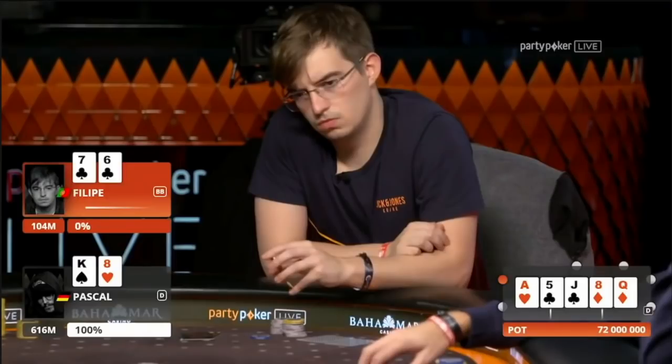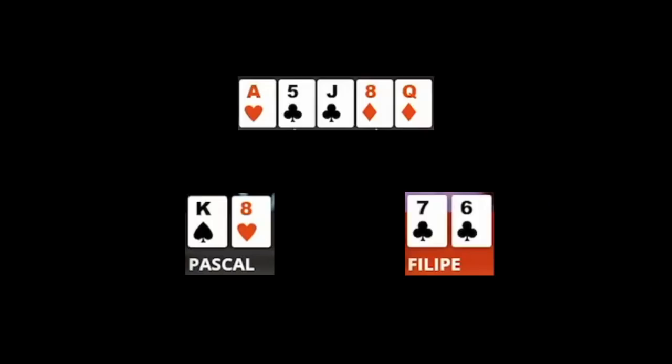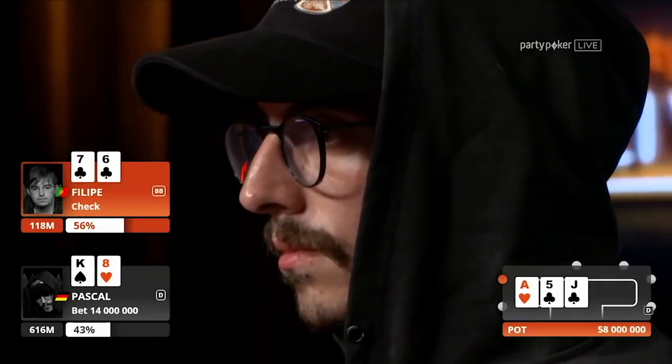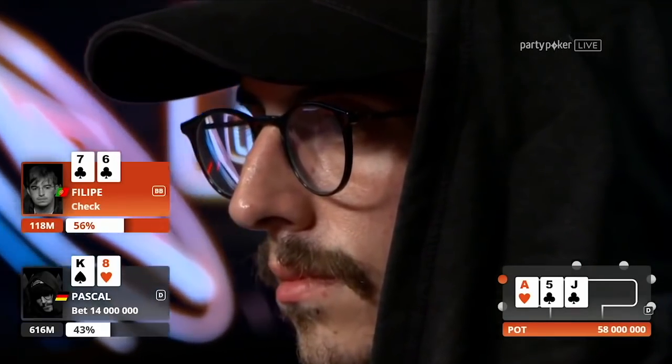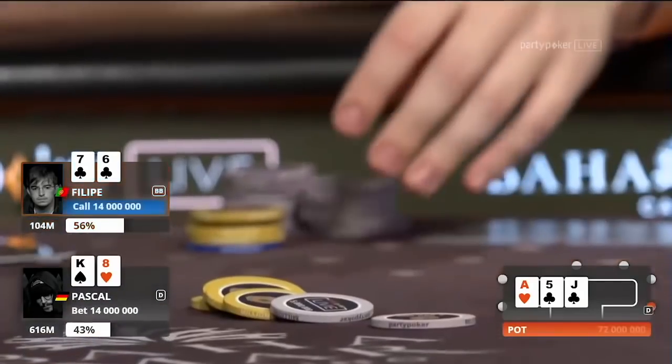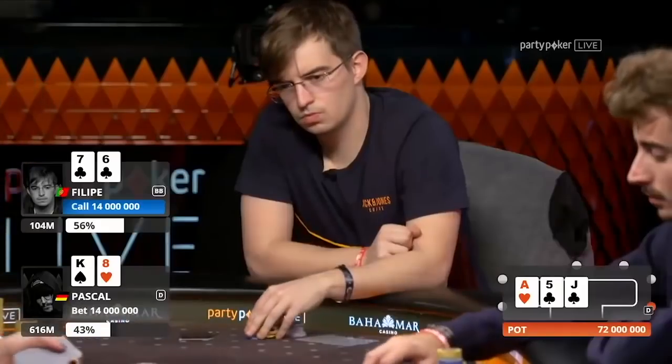Philippe actually did a convincing job telling the story he was trying to tell, but Pascal reacted correctly to that story with his hand. This move works almost all the time with Mark McDonald sitting nearby with 129k ready to blow up. So I think this is a great move-in by Pascal. Meanwhile, Philippe — while it's tempting to go for it when you're near the bottom of your range — it's also okay to just give up sometimes. We only lost two and a half blinds in this pot. The story is not great, we're at a massive range disadvantage. Sometimes just move on to the next hand.